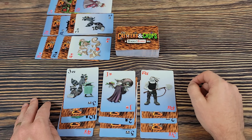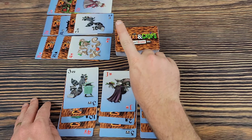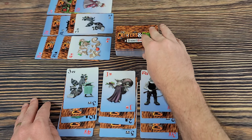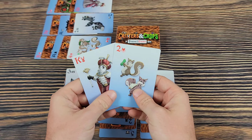The second action is to draw cards from the deck. You must declare whether you're drawing one, two, or three cards before you take any, and those cards go into your hand.